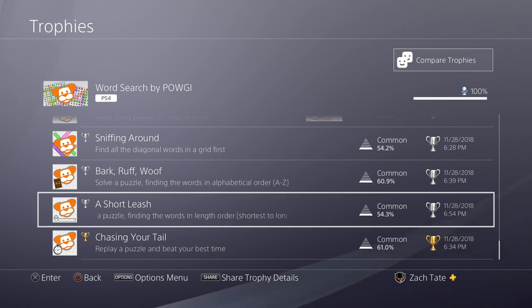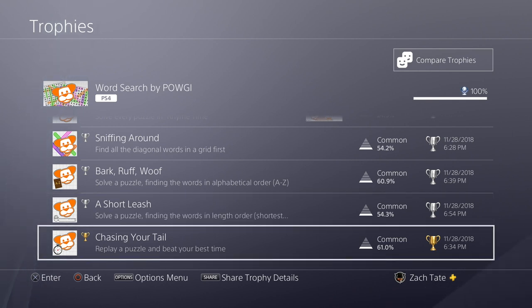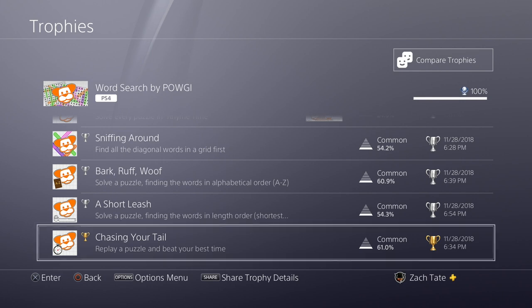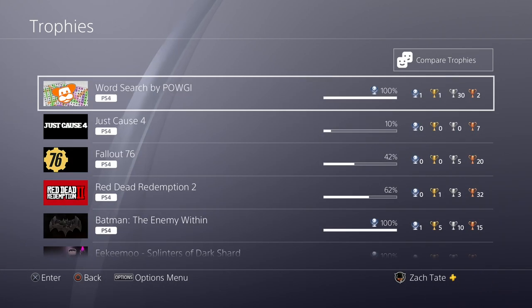I didn't need a video for anything — I followed just pictures for everything. Length order is probably the hardest overall trophy in the game, but it's pretty easy. Just look at whatever the smallest words are; multiple words have the same length so it doesn't matter what order you do those words in. And then replay a puzzle to beat your best time is very, very easy — just do badly on a puzzle by a couple minutes and then go back and do it again much faster.